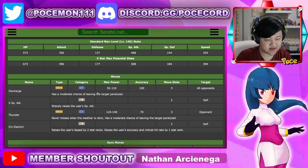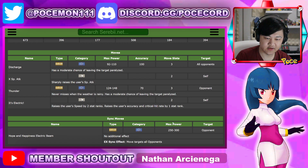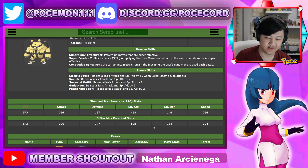As for his moves, he has Discharge, which is not good. X Special Attack. And Thunder, which is very, very good for a 3-gauge move. Then there's an Electric move that raises the user's speed by 2 stat ranks and raises accuracy and crit by 1 stat rank. That's fine, I guess.